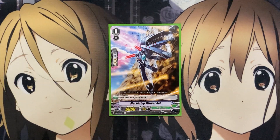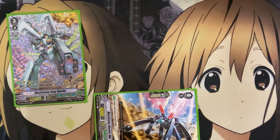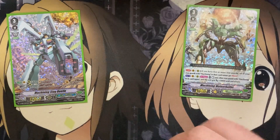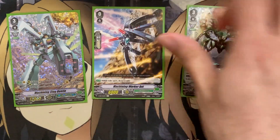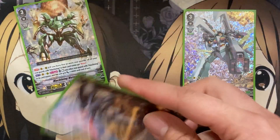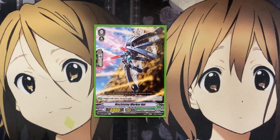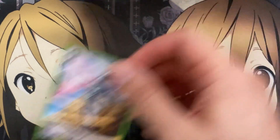I run one Machining Worker Ant as the starter. Not only does it have the Quick Shield and draw power when ridden upon, but with this card in your soul, it's a potential call for Machining Stag Beetle, calling it out to the field at rest, and being able to utilize it as a Machining card with your Meteor Bullet for one more additional rearguard. When you set this card up in your soul for the ride, you're slowly building toward calling it out as that one additional Machining rearguard. You definitely want to run this starter.